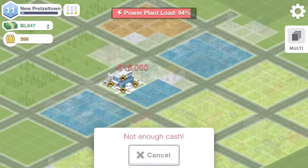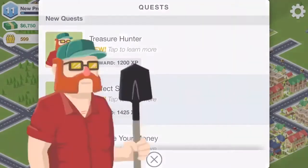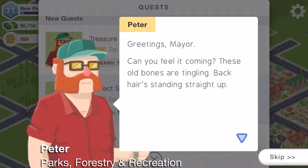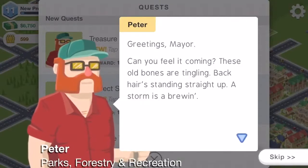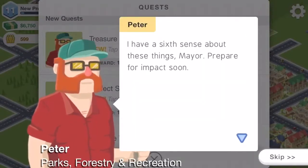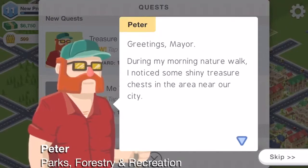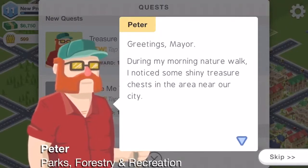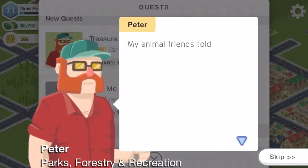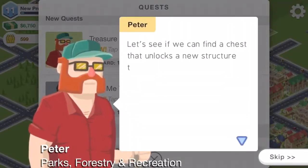I believe we can also build a police station now, which is probably a wise decision. A quest popped up: 'Greetings Mayor, can you feel it coming? These old bones are tingling, back hair standing straight up — a storm is brewing. Prepare for impact soon.' Another quest about treasure hunting: during a nature walk, some shiny treasure chests were spotted near the city. Some may contain plans for an ancient structure — exciting!